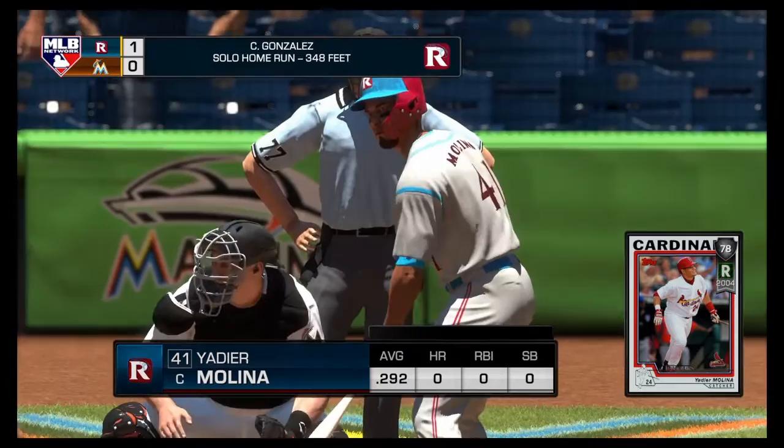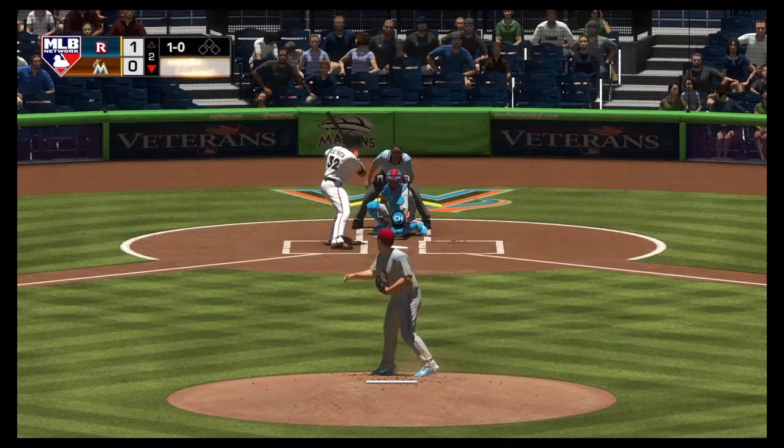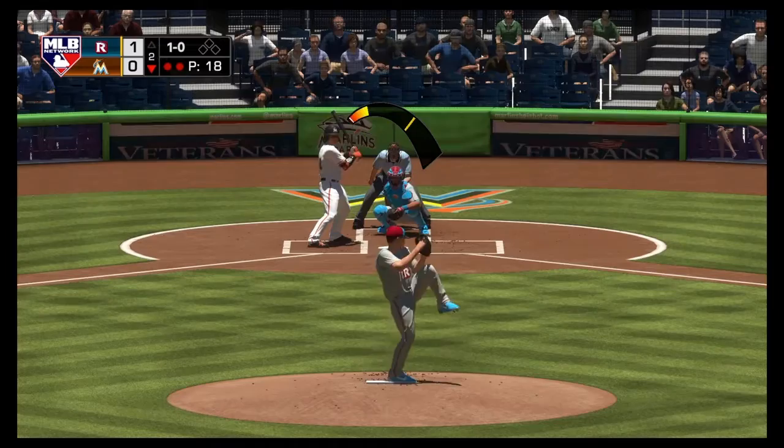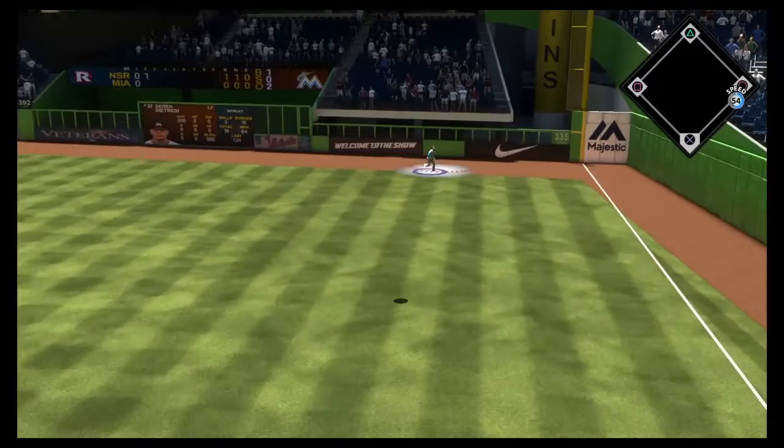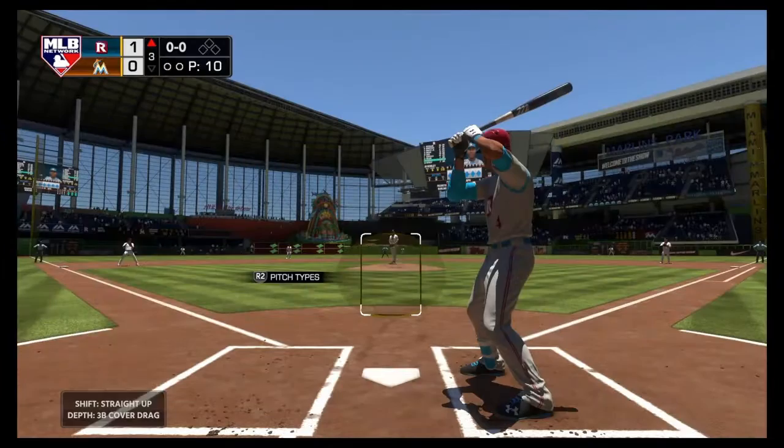Derek Dietrich up for the Marlins, bottom of the second, two down. The Marlins have a really different look this year — obviously Giancarlo Stanton gone to the Yankees, Christian Yelich to Milwaukee, Marcell Ozuna to the St. Louis Cardinals. Basically a complete rebuild of the team under Derek Jeter and the new ownership group — interesting to see what they'll do.